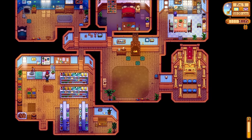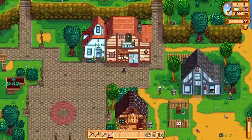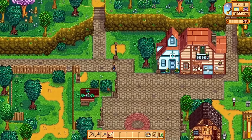On day five, after accumulating just over 2,000 gold, that quality of life item I was talking about is the backpack in Pierre's general store. This unlocks the second of three lines in our inventory, and is that ever going to be nice.